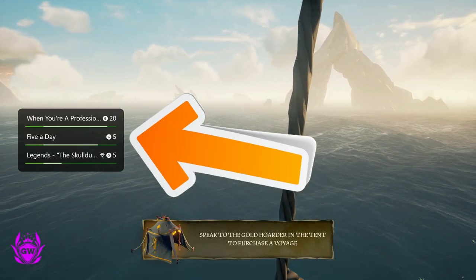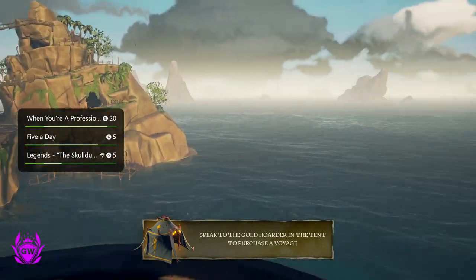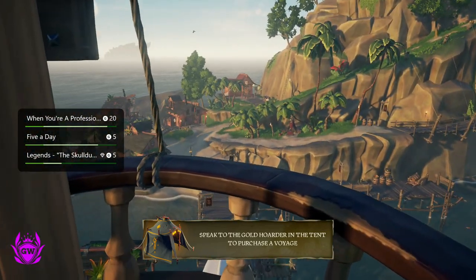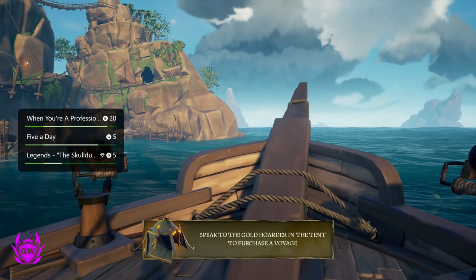You will see your achievement tracker there. It'll ask you where you want to place it on the screen when you do this for the first time, so select where you want it to show up. Then go and complete these challenges to get your gamerscore up super quick.